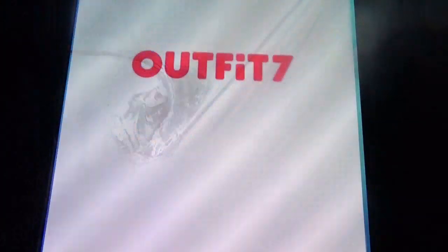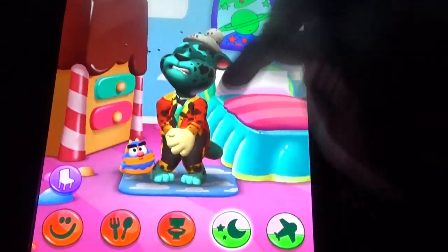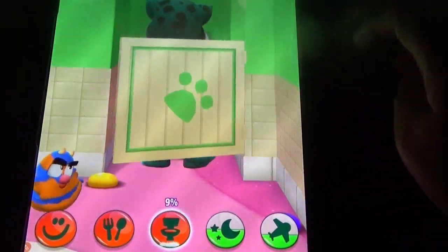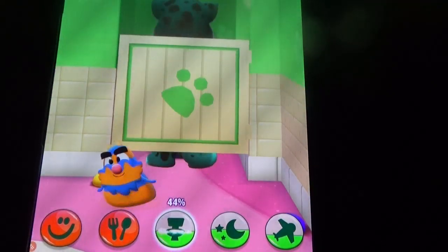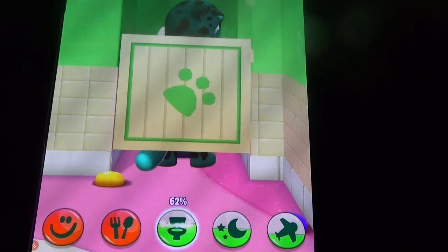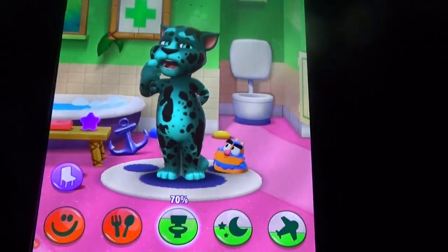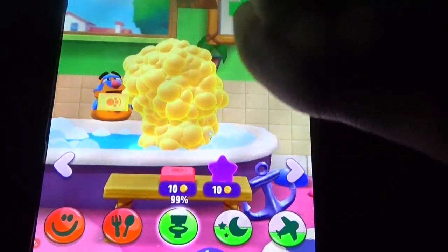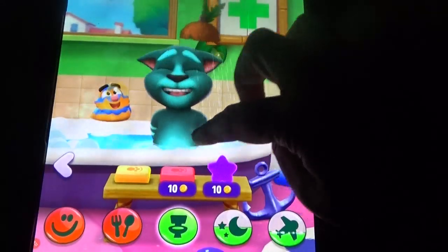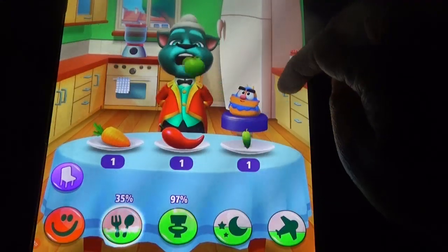So let's start with My Takim Tom 2. In My Takim Tom 2, let's see the normal options like this. The pet teaches us Tom. Here we have some different things like the medicine cabinet, and the pet eating the snow goes like this. Let's feed him some food.